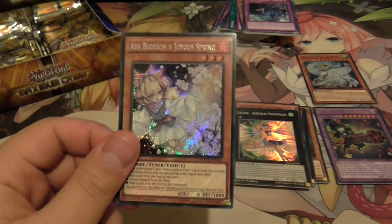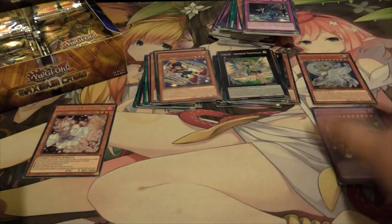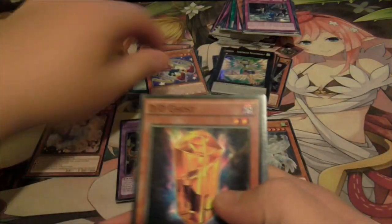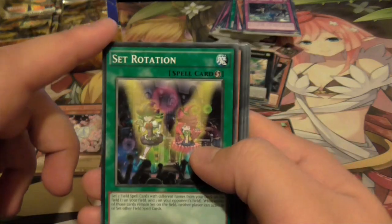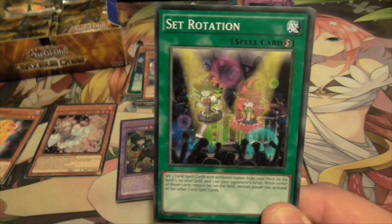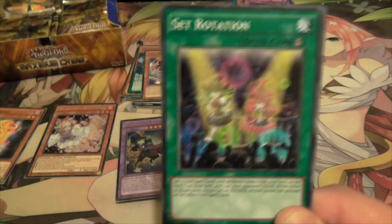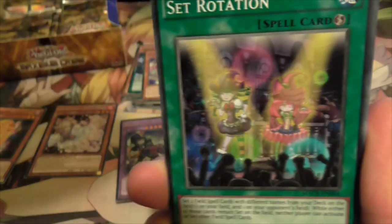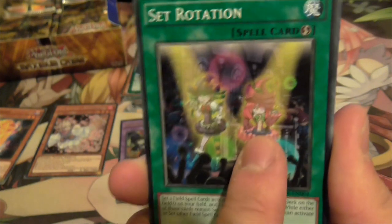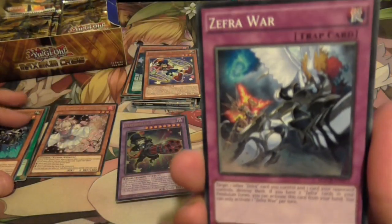Next pack - Set Rotation. It's a pretty cool spell - you set a field spell from your deck on both sides of the field, and you can activate the field spells if they're still set there. So it's like Terraforming but you need to set two field spells with different names. Apparently it's a short print. It's got Abyss Actors in the artwork - we don't have that Abyss Actor card yet actually. So that's quite an interesting trivia - this Abyss Actor was released in an unrelated artwork in a card before we actually got the actual card. That's a bit strange.